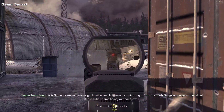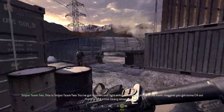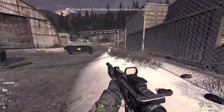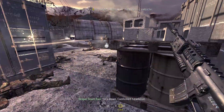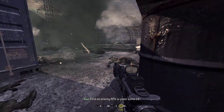This is not looking too good. You've got hostiles and light armor coming to you from the north. Suggest you get some C4 out there and some heavy weapons. He's down. Confirm headshot. Find an enemy RPG across the C4!